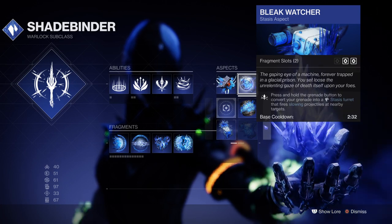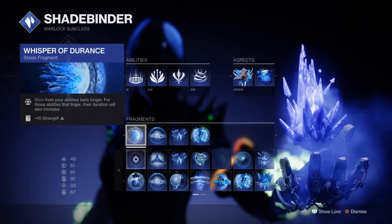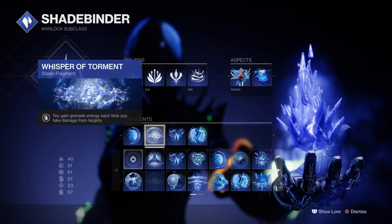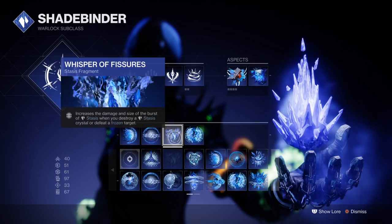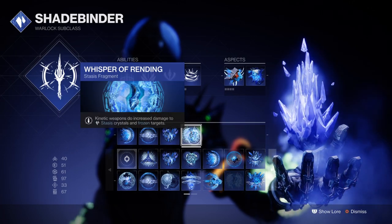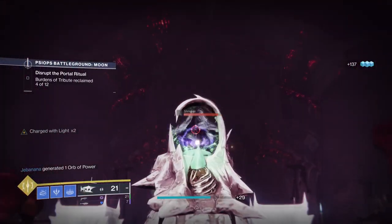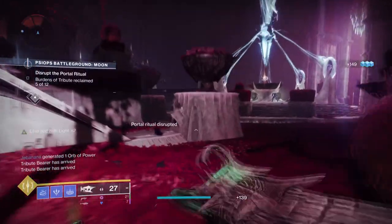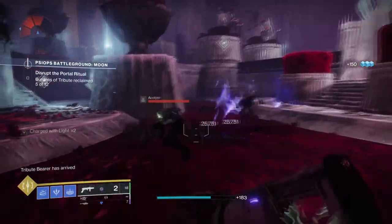We'll also need our fragments to really make our abilities shine. We have Whisper of Endurance to extend freeze duration on combatants, Whisper of Torment to give grenade energy each time we're hit, Whisper of Fissures for increased shatter damage, and Whisper of Rending for increased kinetic damage on Stasis crystals or frozen combatants. Combined with the aspects, this consistently prevents combatants from grouping up while we slow them down and take out large groups in one go.